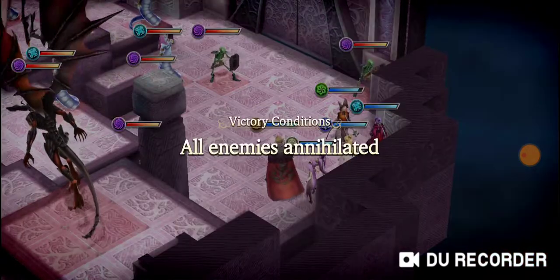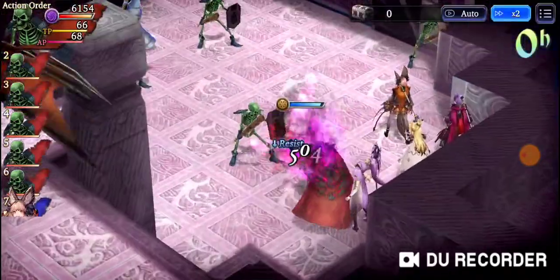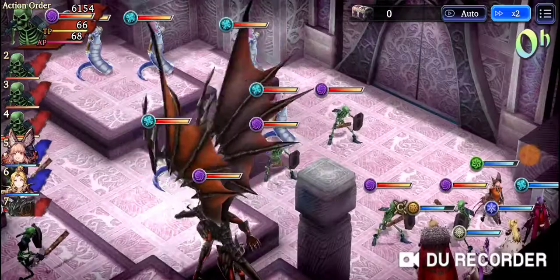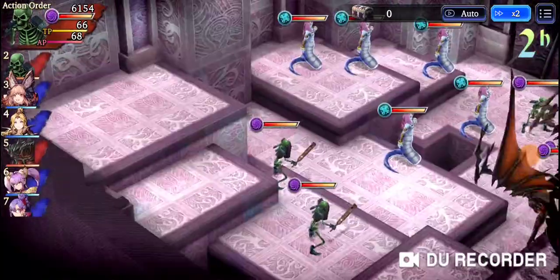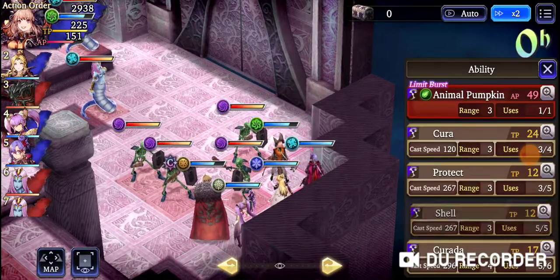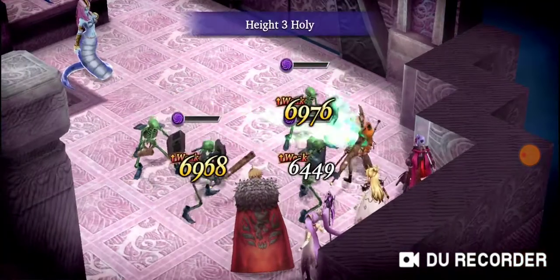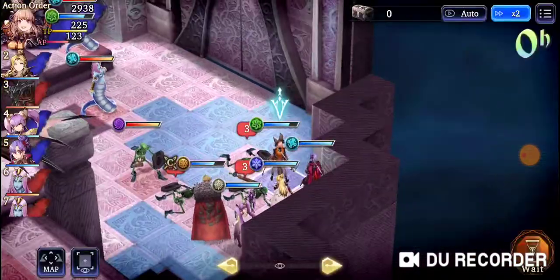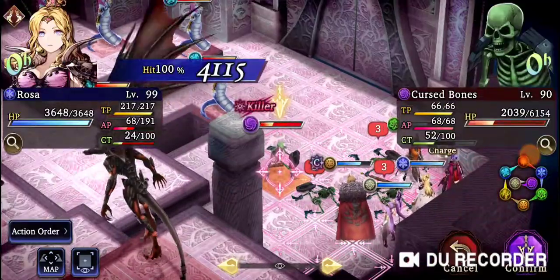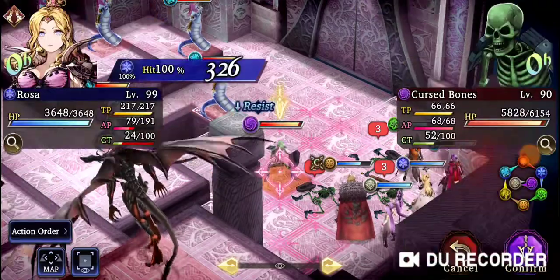Mont has threat, so all the skeletons are gonna go at Mont. And that's gonna leave me with a nice shape to actually hit them all with Holy. You'll notice Mont is taking a decent chunk of damage. I should be able to kill them all with one hit. These skeletons — if you do not have Holy here, you're pretty much screwed. It's absolutely crucial that you have Holy here.